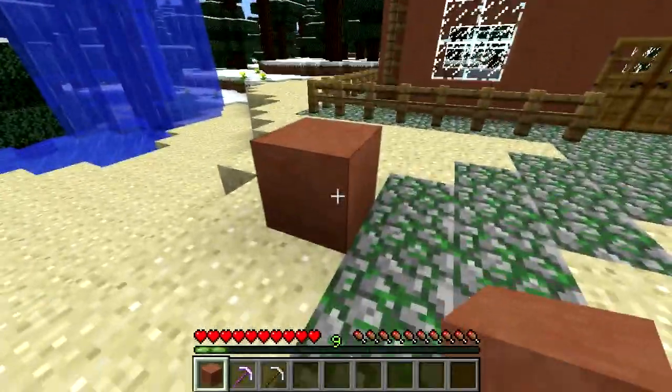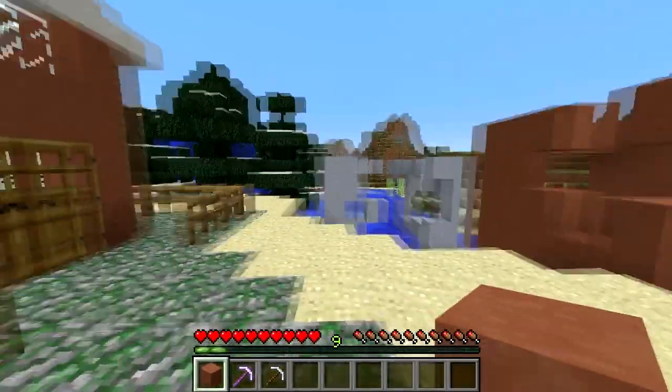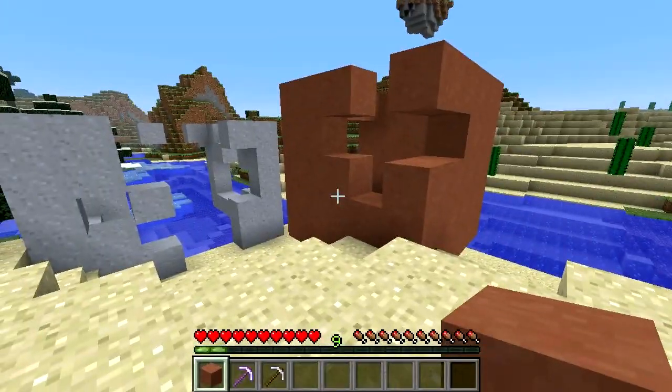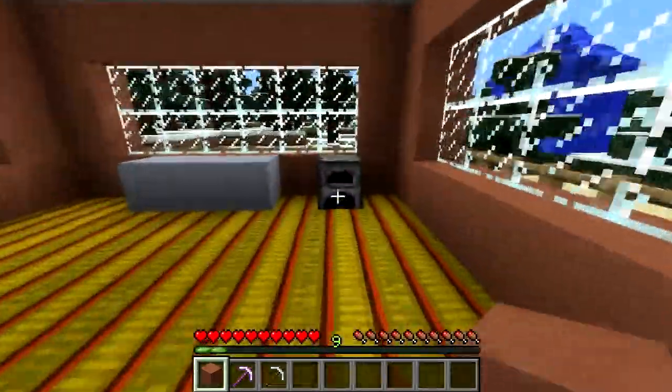hardened clay is a block in Minecraft added in update 1.6. So far it doesn't serve any other purpose than building and decoration, but it does have one advantage over normal clay: it has a much higher blast resistance — about the same as stone and cobble, in fact.